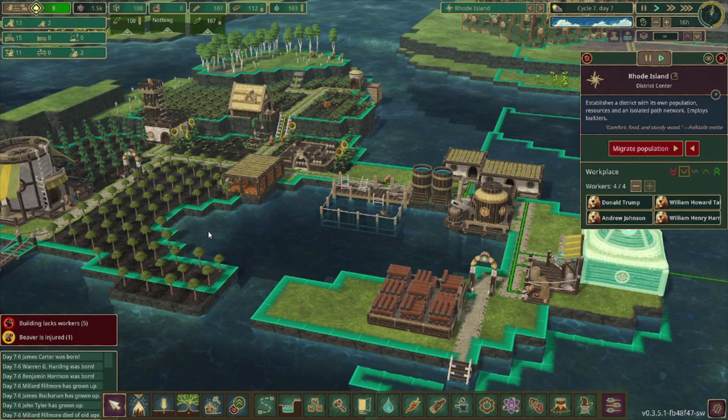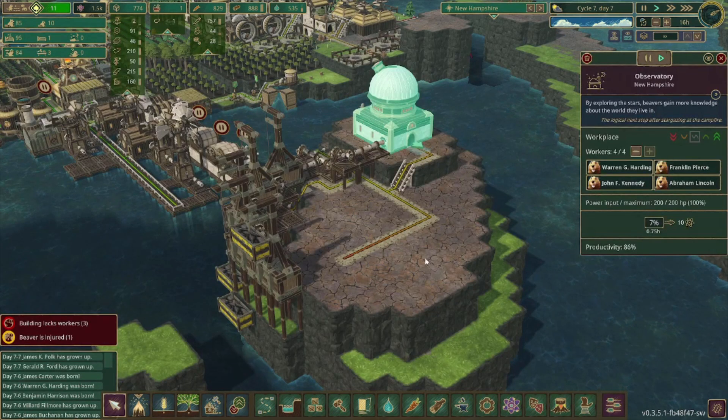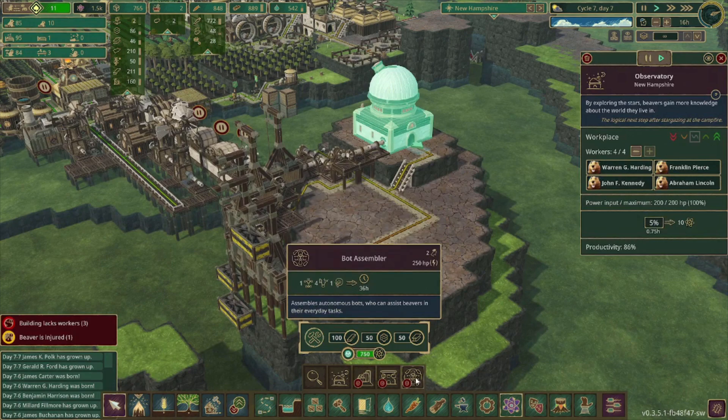We got some trees and crops planted as well as we set up the first Lido. So today I want to focus on getting this area set up for the bot factory line. We'll need to get a few bot part factories set up, and then we'll also need to get a refinery. After we get the refinery, we can get the bot assembler set up, and hopefully we'll get to see our first bot by the end of the day.